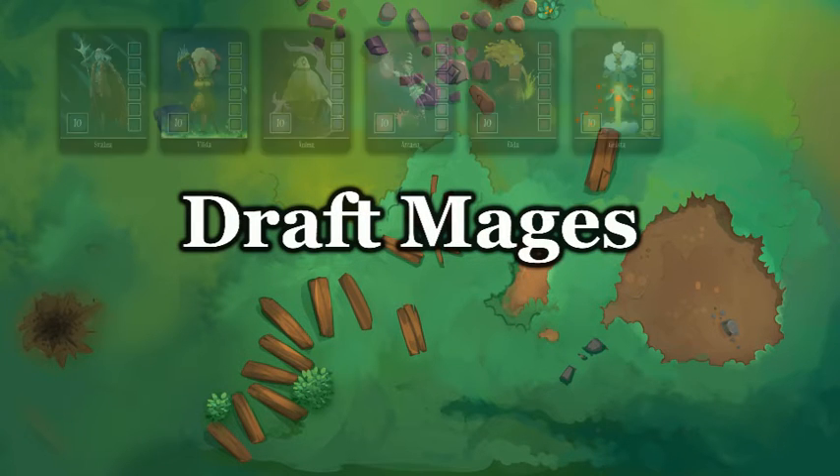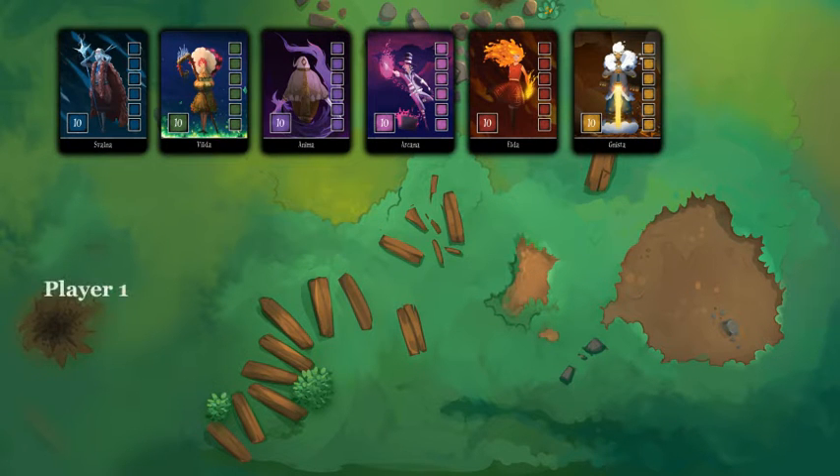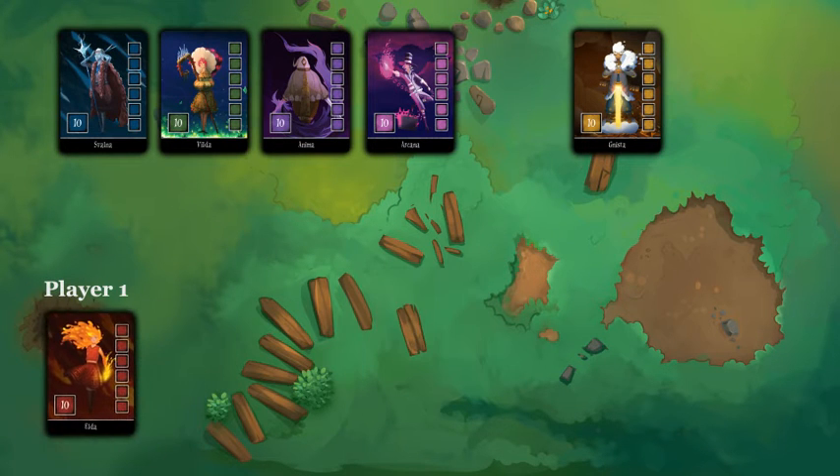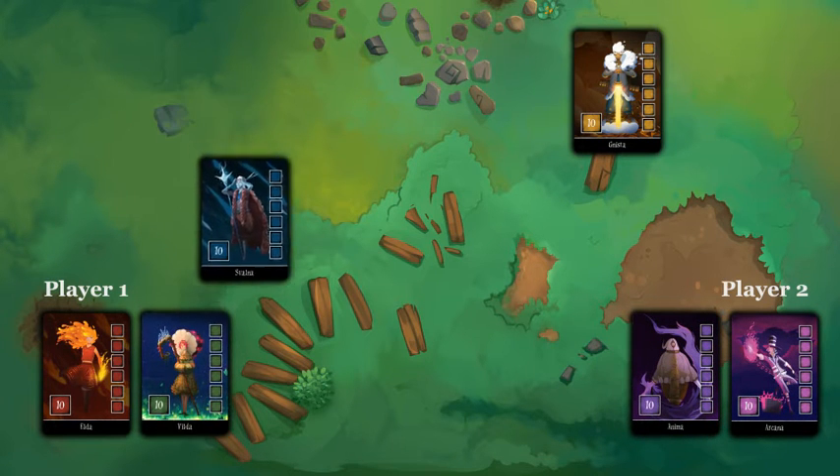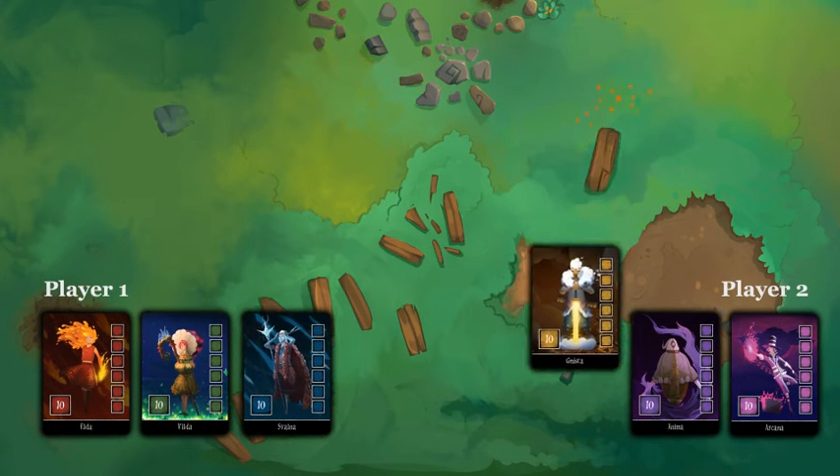When you start the game, you first draft the mages. The first player is decided at random and starts by picking the first mage. The second player then picks 2 mages, player 1 picks another 2 mages, and then player 2 gets the last mage.